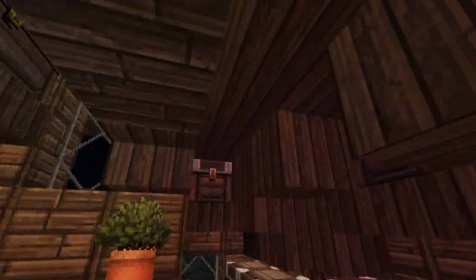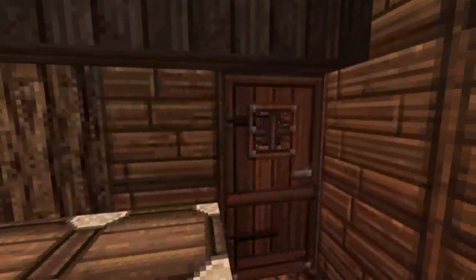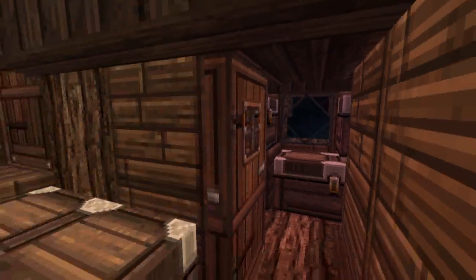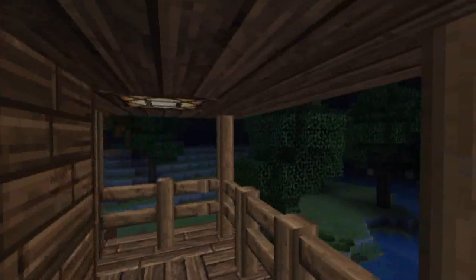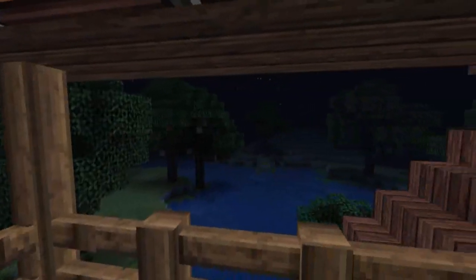Moving on to the attic, we have plenty of storage space, and there's also a small room with more storage — that's up to you once again. And then finally there's the top balcony with the highest viewpoint of the house.